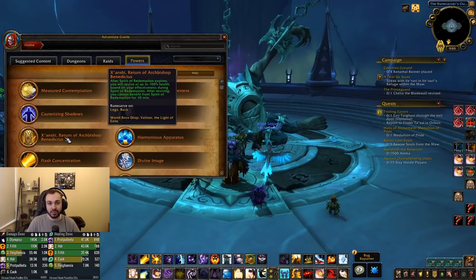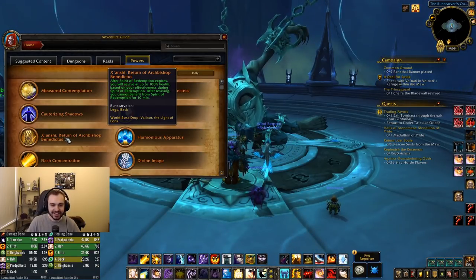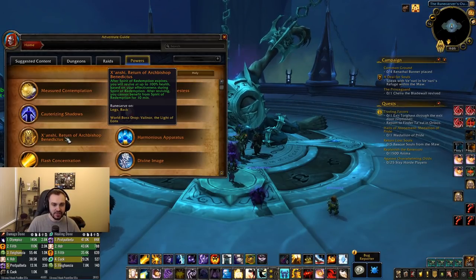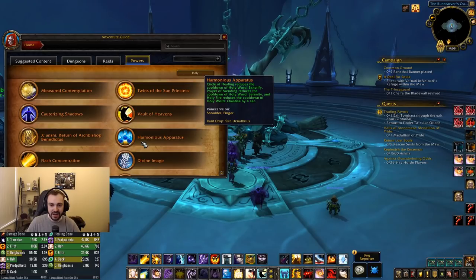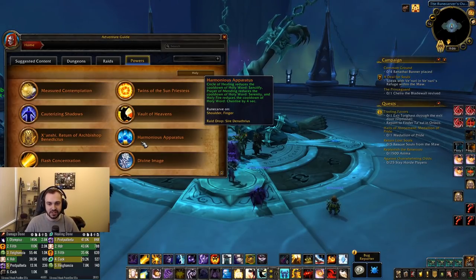Now the holy legendaries. First, Zan'shi — Return of Archbishop Benedictus: after Spirit of Redemption expires you will revive at up to 100% health based on your effectiveness during Spirit of Redemption. After reviving you cannot benefit from Spirit of Redemption for 10 minutes. So this is like a cheat death for holy priests — that's really cool. Then Harmonious Apparatus: Circle of Healing reduces the cooldown of Holy Word: Sanctify, Prayer of Mending reduces the cooldown of Serenity, and Holy Fire reduces the cooldown of Chastise. This increases the pool of spells that reduce their corresponding holy words, which will change the way you can play holy.